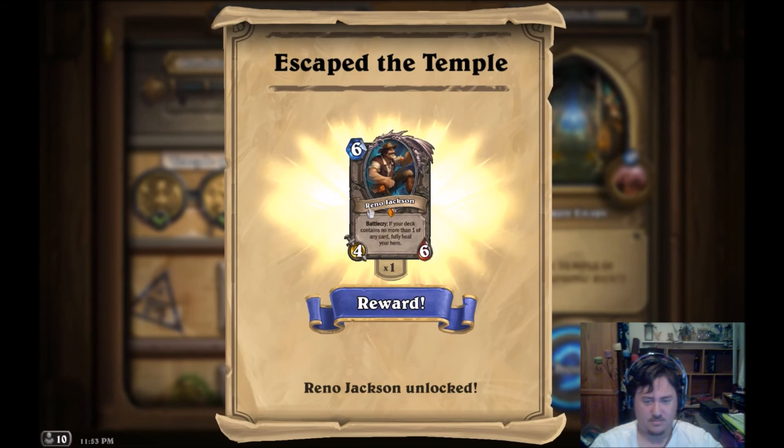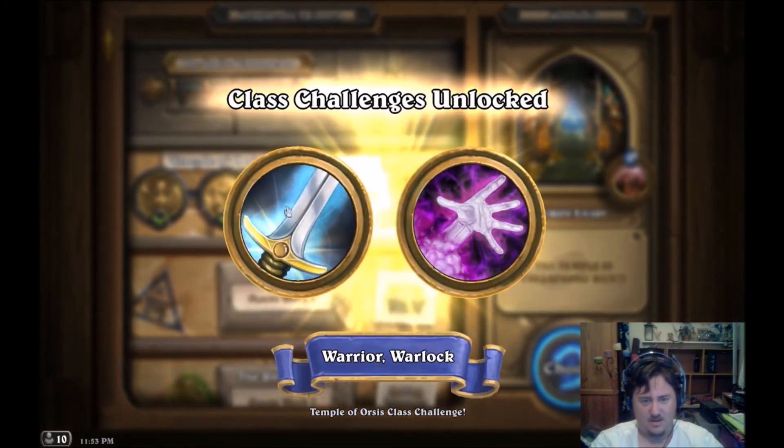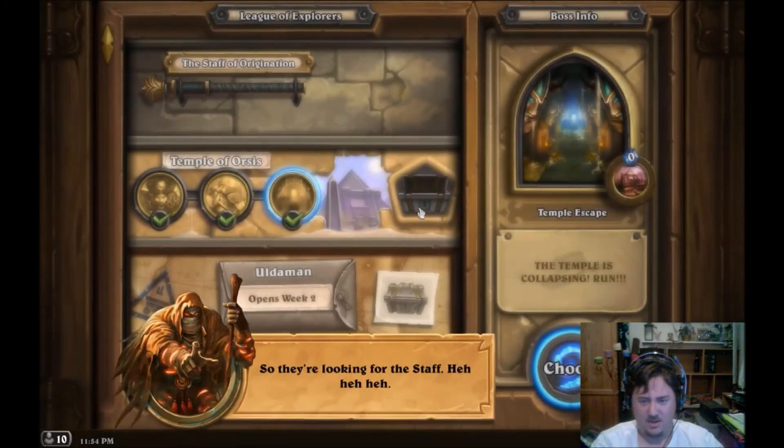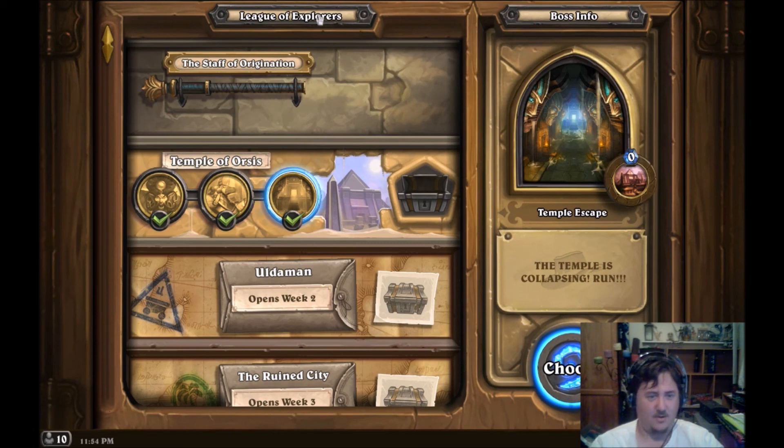Escape the Temple. Reno Jackson: if your deck contains no more than one of any card, fully heal your hero - perfect for all those legendary decks. And Ancient Shade: shuffle an Ancient Curse into your deck that deals seven damage to you when you draw it. The Warrior and Warlock are looking for the staff too - but we have it now. We have the rod - the handle at least.